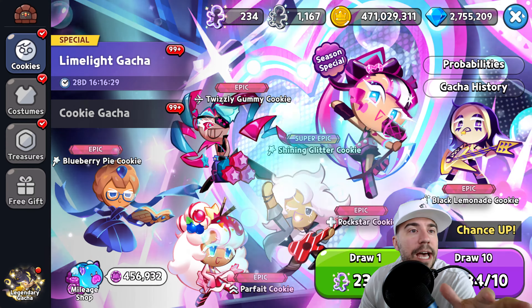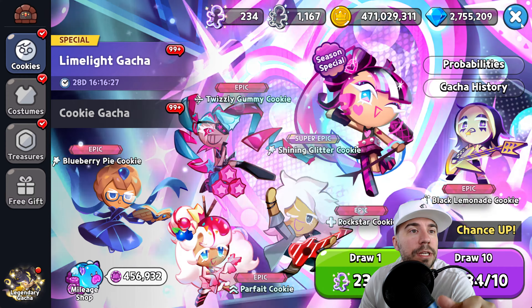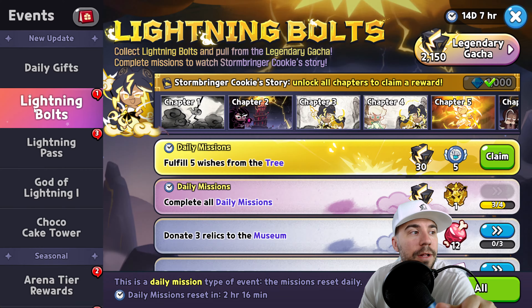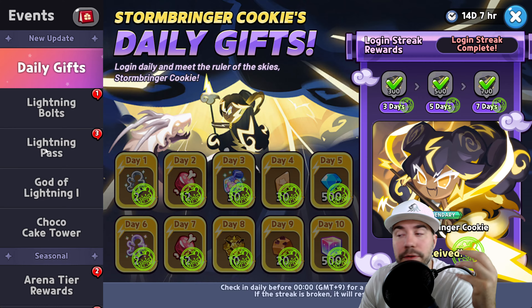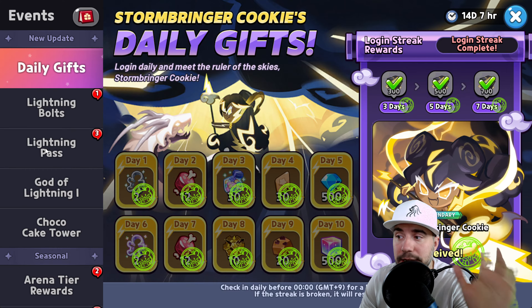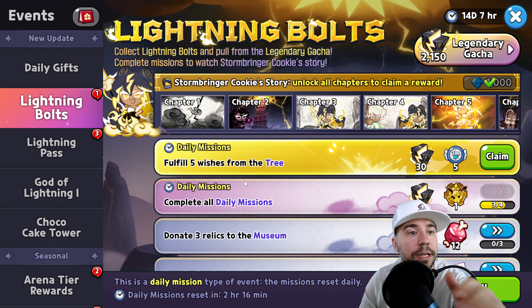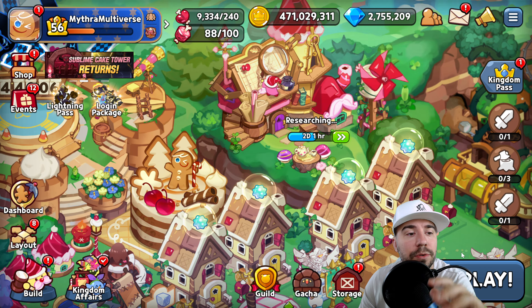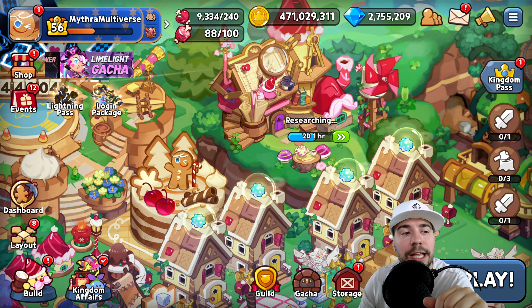Stormbringer is the biggest piece right now, and you can get her for free by logging in for 10 days. There's a guide on the channel covering that along with lightning bolts for the legendary gacha. There have also been a couple of minor tweaks and other cookies available in the mileage shop.